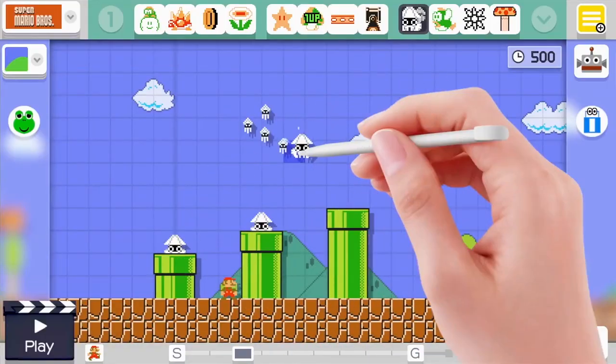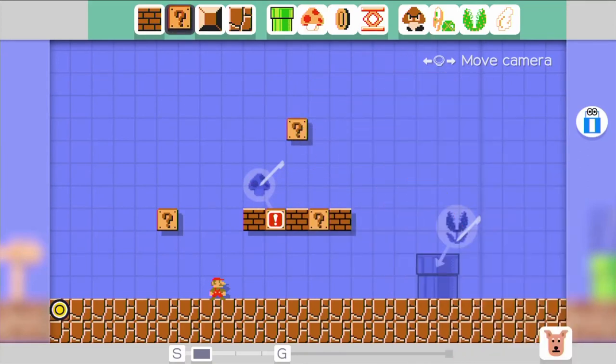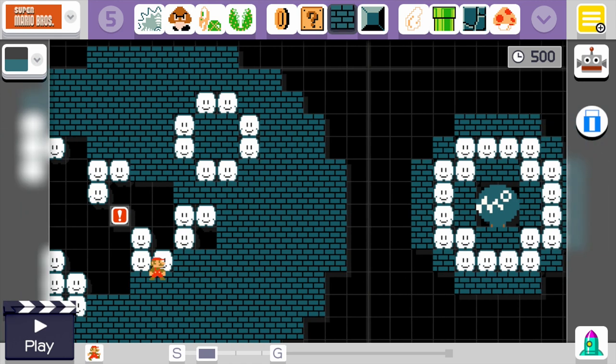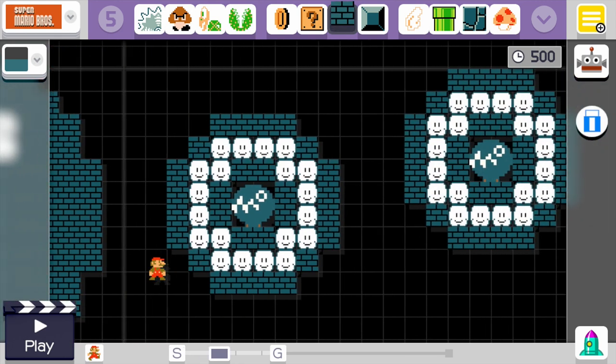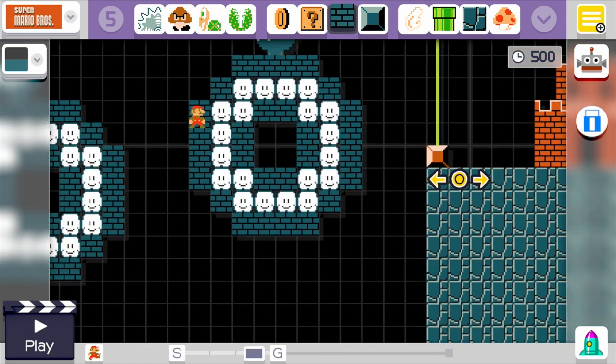Regarding Super Mario Maker, I do want the consumers to enjoy making courses, so I don't want to dictate anything too specific, but there are a few things I'd like to share as reference. One example is to come up with an overall theme for the course. Here's a chain chomp course — you can see chain chomps repeatedly throughout, and people familiar with Mario know they will come out, jump, and try to chomp.